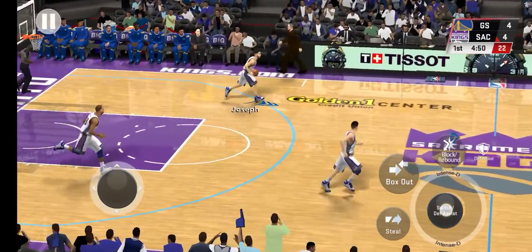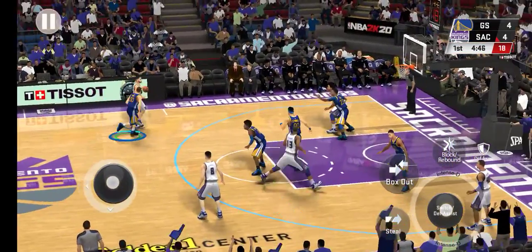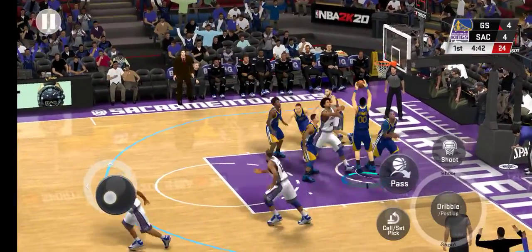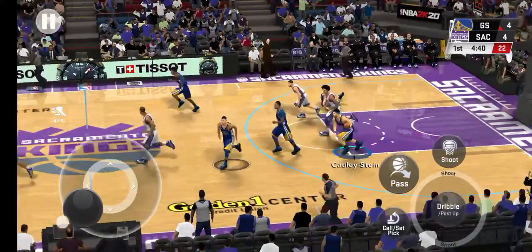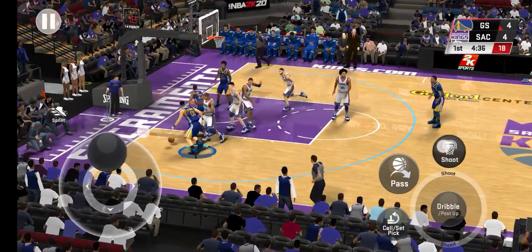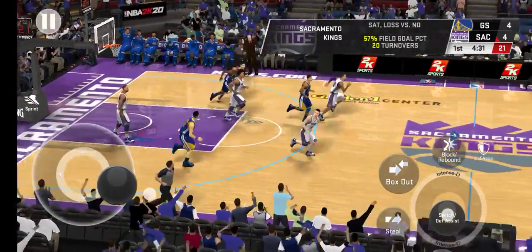Here's Joseph. The 10-footer badly misses off the left iron. On defense, the Kings. Misses with the tough leaning jump shot.